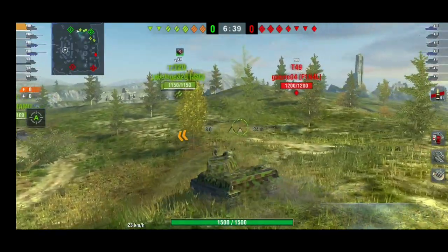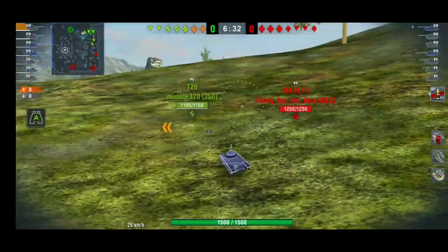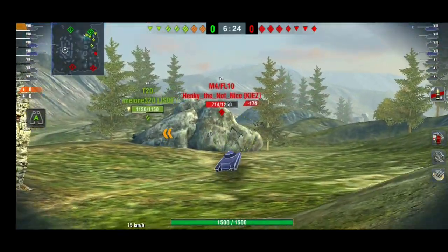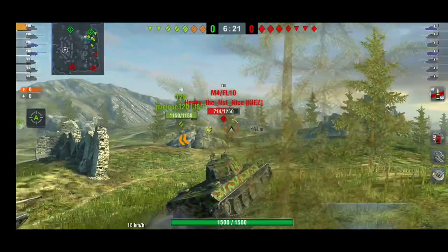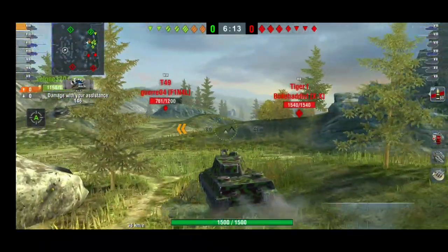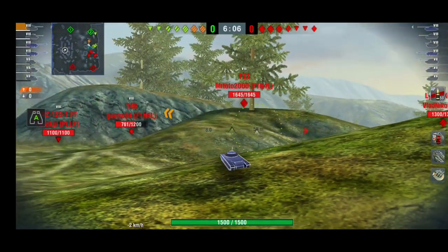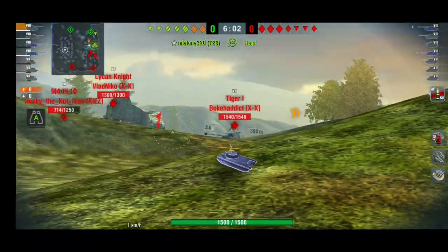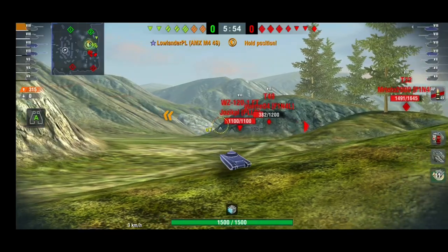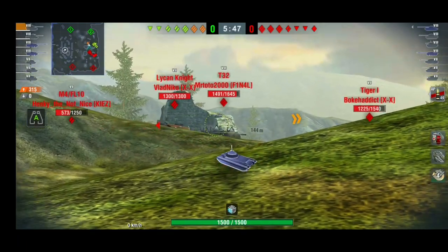There are a few more games I want to show you, especially to demonstrate the hull-down abilities and mobility of the tank. In general, always try to use it hull-down if possible. Don't try to play mid-range because at mid-range they can hit your lower plate, your sides, and your back. All the armor except the front is paper-thin, so that's something you definitely don't want.